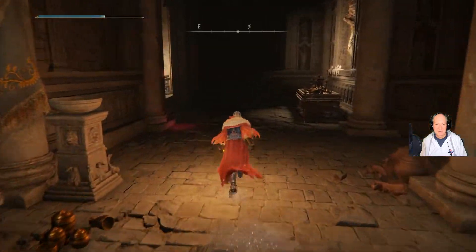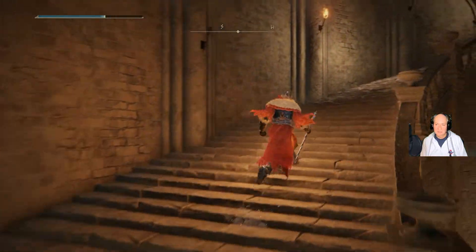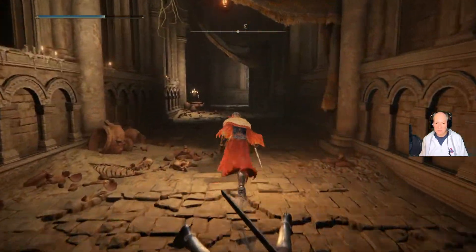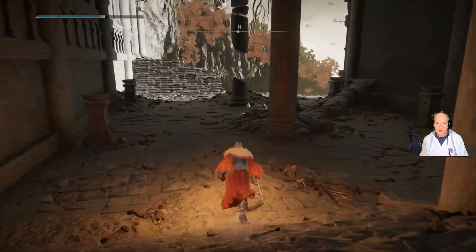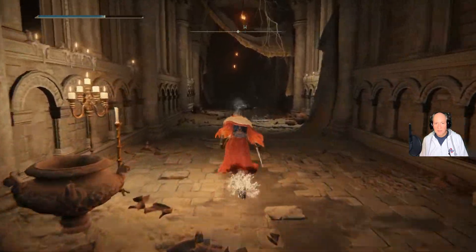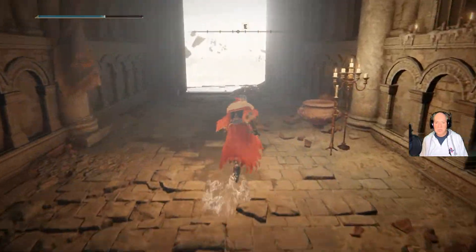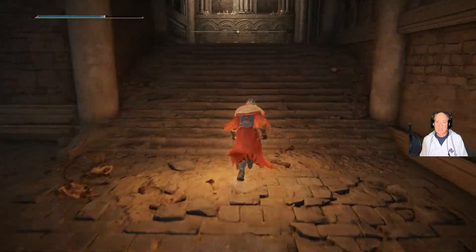We will run this way. There's another Banished Knight down this area here, there's one over here, and there's one here. Again, we sniped him from back over there. So at least that way you know you're aware of what you're looking at as far as enemies go.